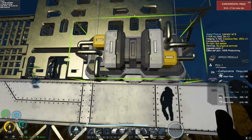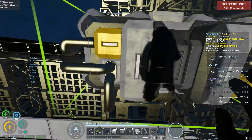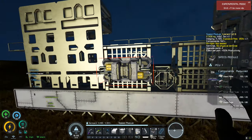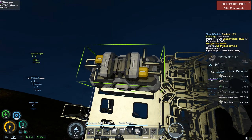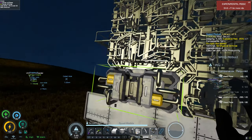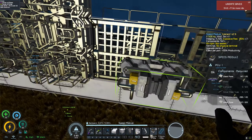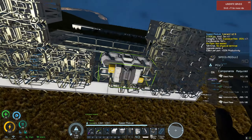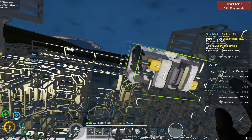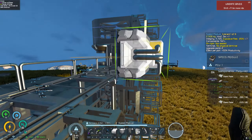Speed modules - we want speed modules. I wanted these on the outside because it kind of gives the building just that little bit of an extra industrial look. I need to weld the bottom bars here too - I forgot about those. Speed modules as well - I think that'll look good.